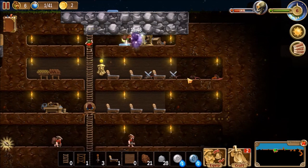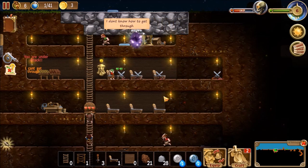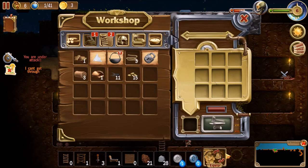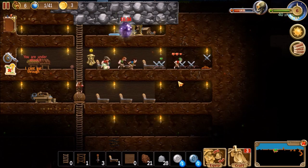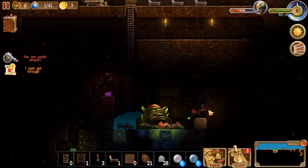Looks like we get another rat spawn — we'll get those eventually. We do have coins, but we're going to save those for now until we actually need to do anything. You try to save up money until you actually need it.